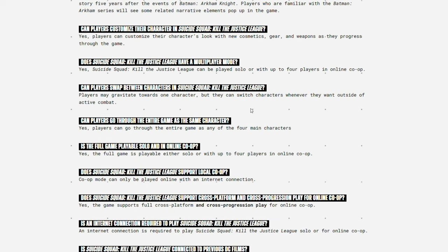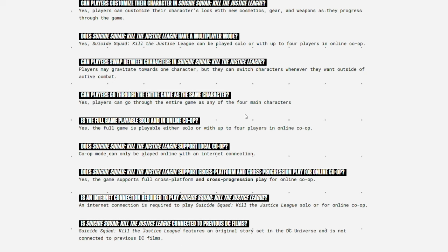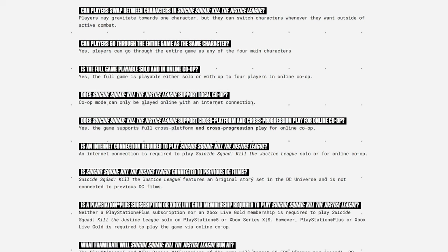There will be a solo mode and four-player co-op mode. Players can switch between characters at any time outside of combat and go through the main story as any of the four characters. Co-op is online only — there is no local co-op. Unfortunately, the game requires an internet connection even to play solo. An internet connection is required to play Suicide Squad Kill the Justice League solo or online, which is not a fan-favorite decision.